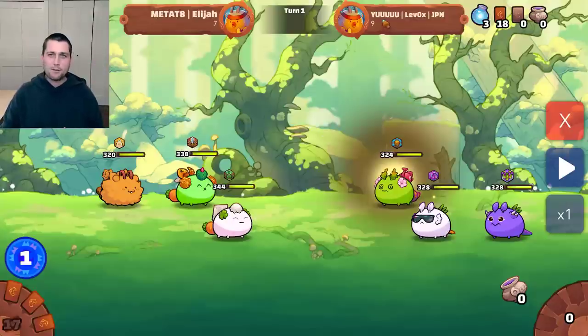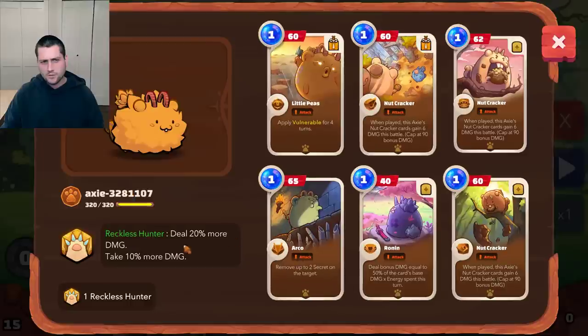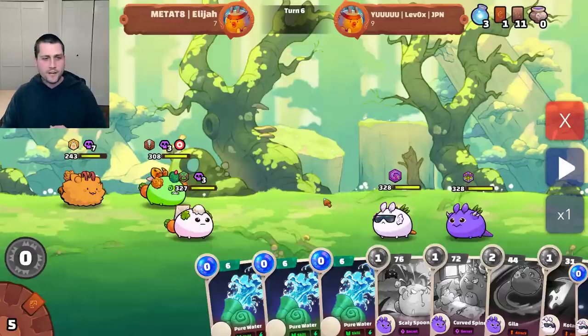Next up, let's take a look at a game I played against Yu from Levox. He was a killer in V2 with really creative compositions. Here he's running a poison build, which is really strong right now. I'm not going to go into too big of a team breakdown — I'll probably save this one for a future video and some variations you can use with a beast, especially if you manage to pull a nice rune like I have here in Reckless Hunter. I mostly want to focus on the later stages and the plays I had to make to secure the win. Let's pick up here around turn six.